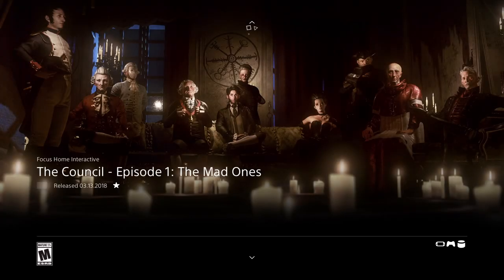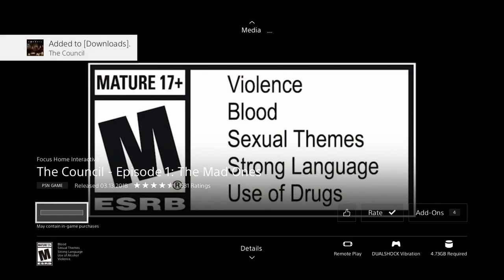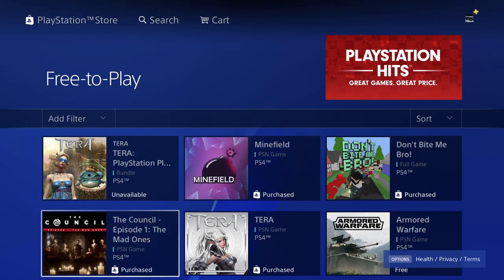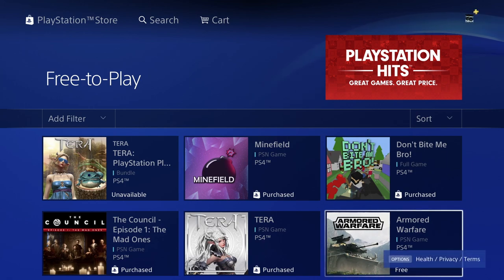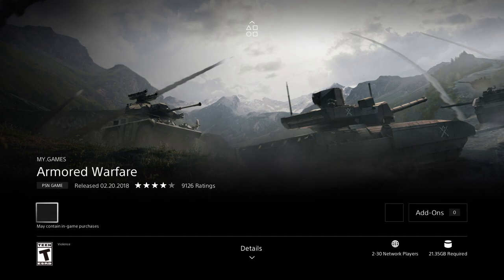This one should say free as well - yep, we can go ahead and download it. As long as you guys don't see a price on it and it's not verifying your payment information or anything fishy like that, it should be free. Terra again shows as a purchase, meaning I already covered it. We're gonna move over to Armored Warfare - let's download it. This one's 21 gigs so it's gonna take quite a while.